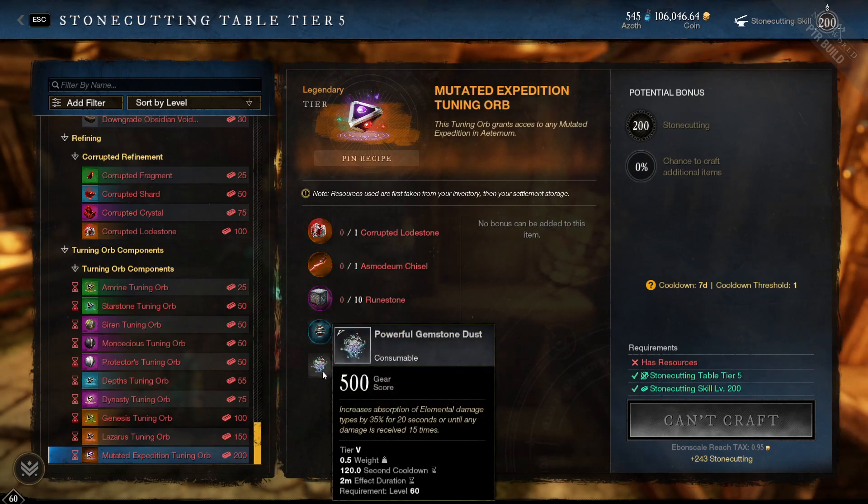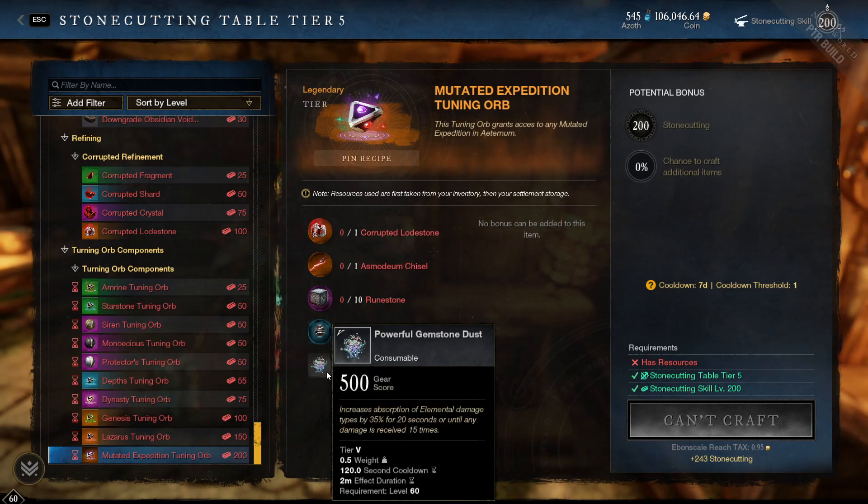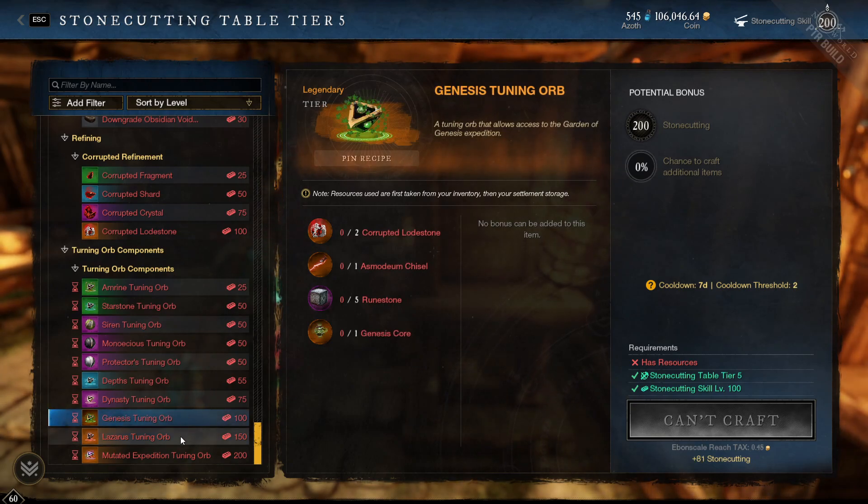The final component on the list is powerful gemstone dust. This is a very good consumable used in wars — it gives 35% elemental damage absorption for 20 seconds. It's very strong in mutated dungeons, and it's also required to make the mutated orb, so it's now double or triple required: good for wars, good for dungeons, and good for crafting. Powerful gemstone dust is created when you smash up three uncut gems of any purple rarity.